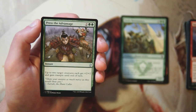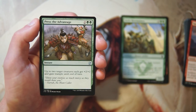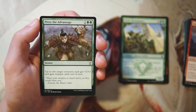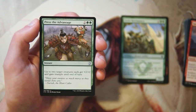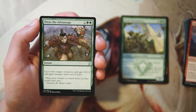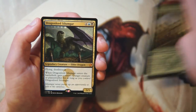Press the Advantage is an instant for two and two green — up to two target creatures each get +2/+2 and gain trample until end of turn. It's definitely a powerful ability — a souped-up combat trick for four mana. I really like it for that reason, but I'd rather have creatures as a first pick over a combat trick. So for that reason I would pass on it.